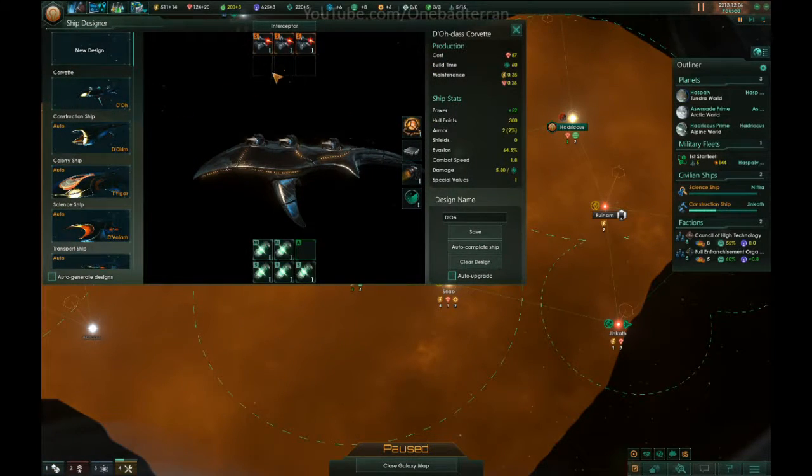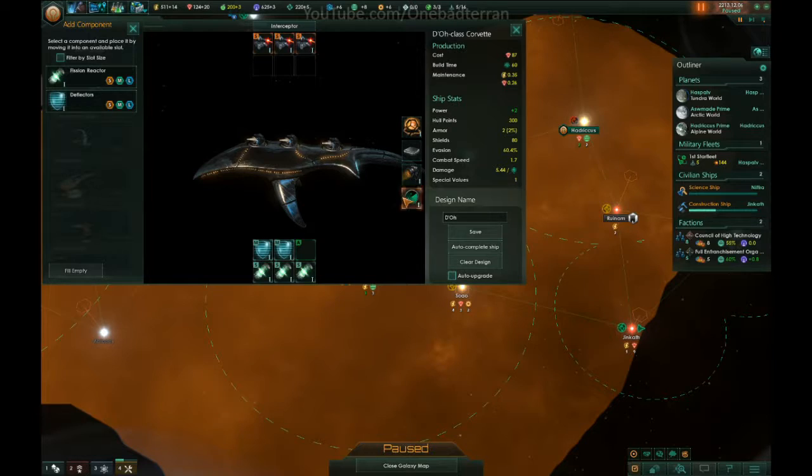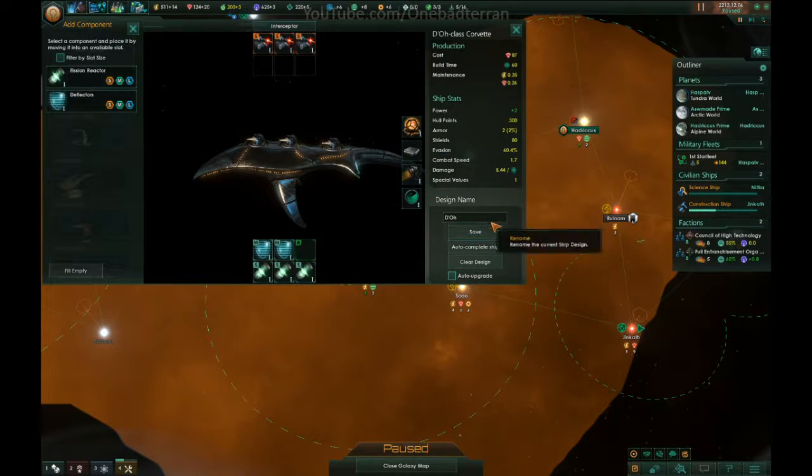Before we build more Corvettes — we could queue them up, we don't need to queue them up. Deflectors, that's what we need. Alright, save.